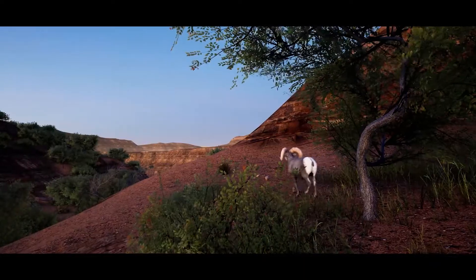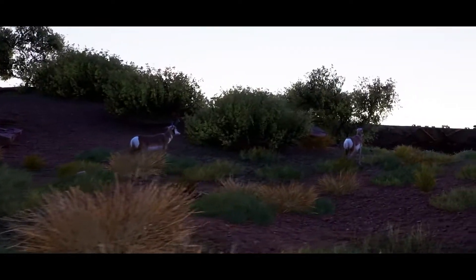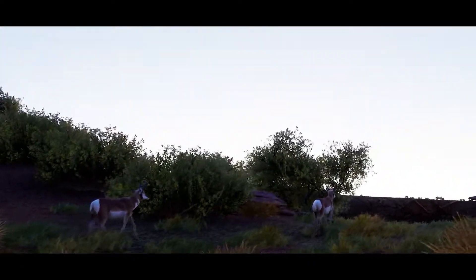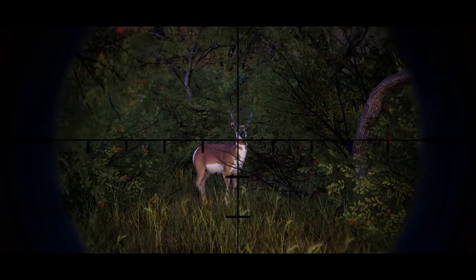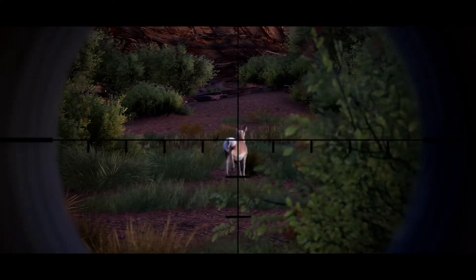Animals like bighorn sheep will instinctively flee as soon as they spot you. On the other hand, other prey, such as deer, will remain static for a few seconds before fleeing if you don't leave their line of vision. It's up to you to respond accordingly.